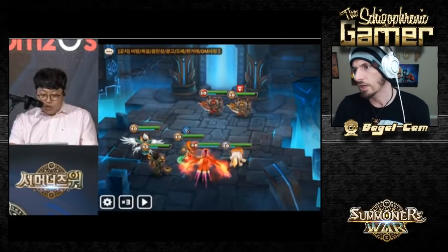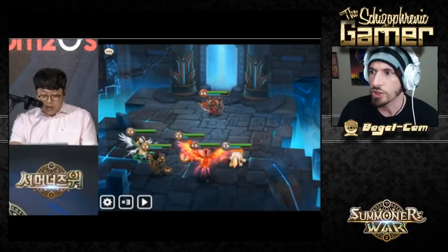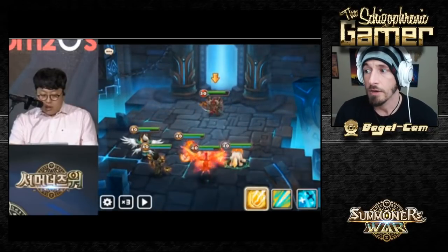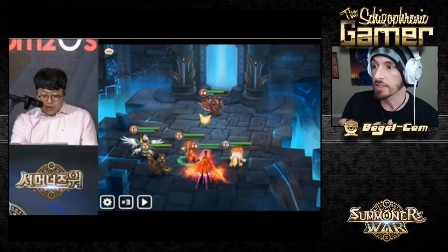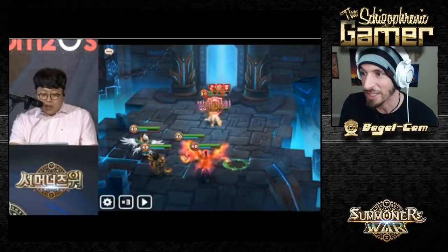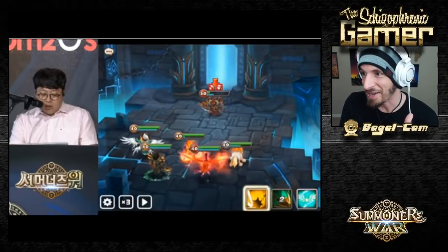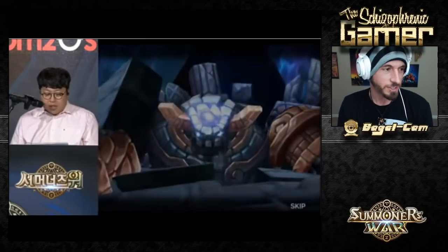Let's talk about the end-boss. The final boss has a head and two arms, which all have runes — potentially Violent, Rage, Destroy, Despair, or possibly more. The boss can Violent Proc, Despair Stun, and Destroy HP. A little scary — boss Violent Proc-ing is all we need; you just randomly die.